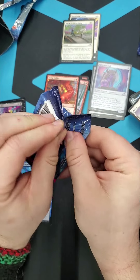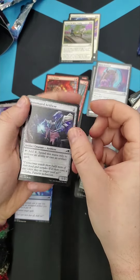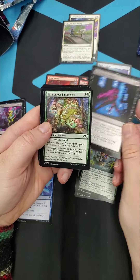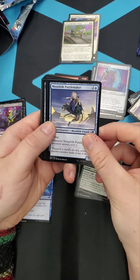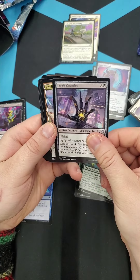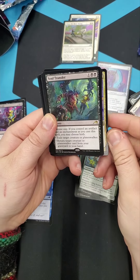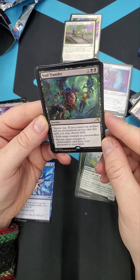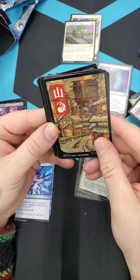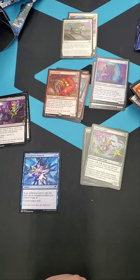Last pack. If you've established anything on this channel, it is that I cannot open packs to save my life. Spell Piercer, Authority - that's a solid pick. Getting close to that rare. Soul Transfer - choose one, or choose both if I have an exotic creature. That's going to be fun. And we got the mountain - that's all I wanted. Now we'll be back in a minute to show you guys what I have built.